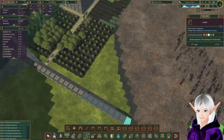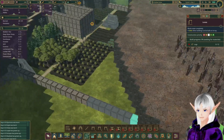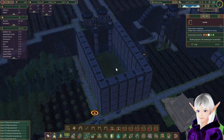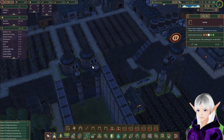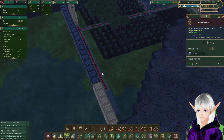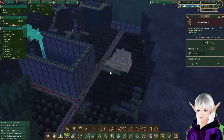Maybe I should put another forester down here and some more lumberjack flags to get all this. I don't know if we're going to make it, but we're going to try. The box is starting to fill back up — we're getting water. Looks good. A little water is sneaking through here, but we'll keep at it.